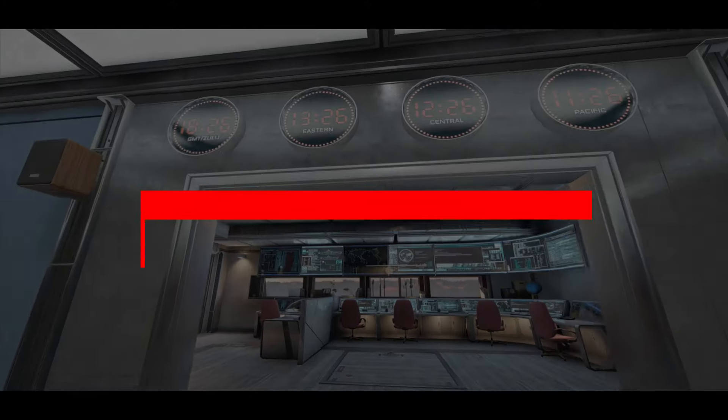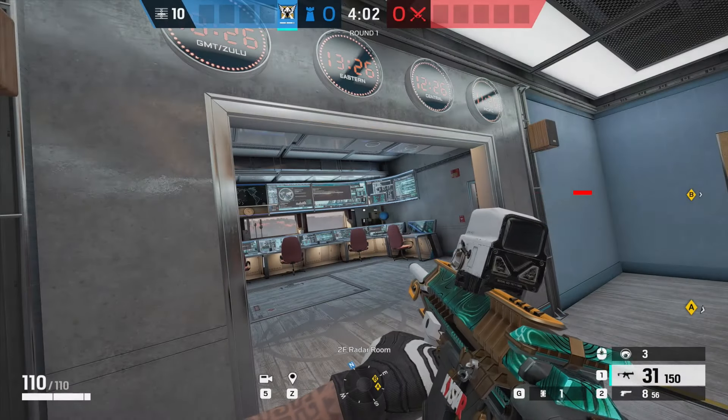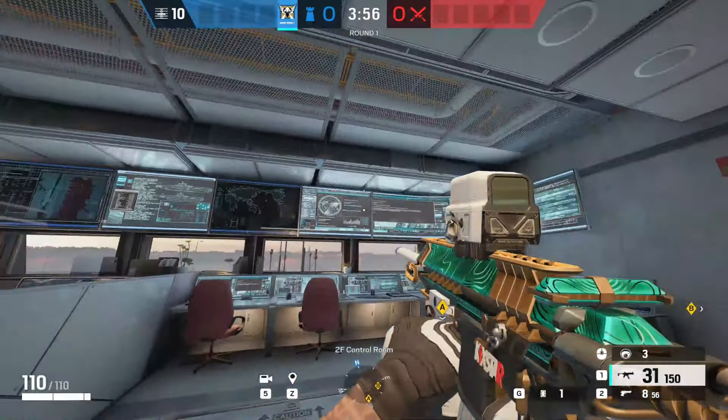What is happening guys, it's Alan here from the Dangleberries once again with Elevate, to take a look at the best Valcams on Canal. The first of which is located on the top floor inside the control room. I have a couple of variations to show you in here.